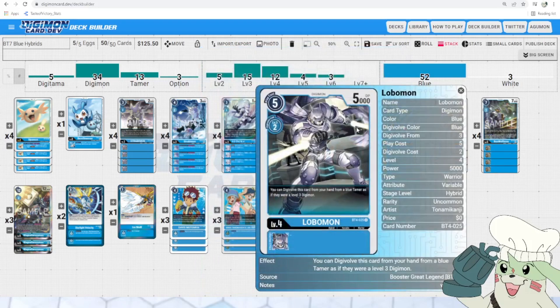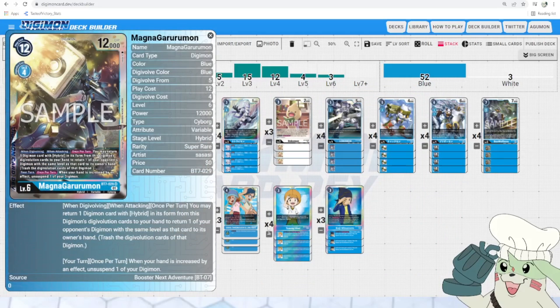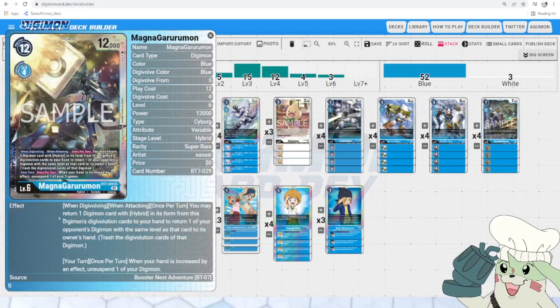Next up, Beowulfmon — amazing, he's a Hybrid, so we run it because he Digivolves over Tamers. We already went over that package. Then we move to the boss monster, Magna Garurumon. A lot of the time you are going to be stunning and chipping with your low ends, which makes it really frustrating for your opponent to respond. These guys are going to stick on board a lot if you're surviving the security checks. But Magna Garurumon is still a great option to push for game — he has both when Digivolving and when attacking triggers.